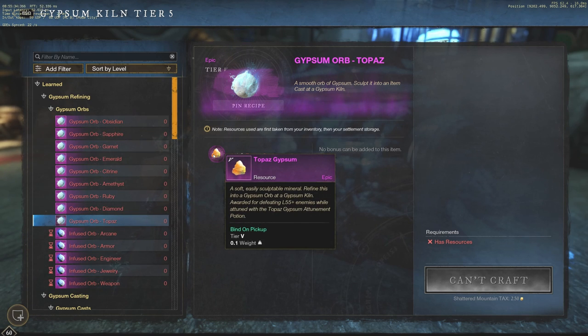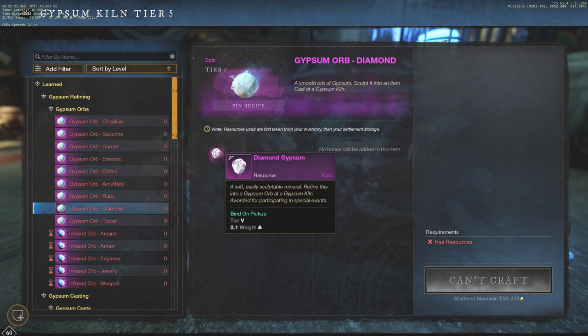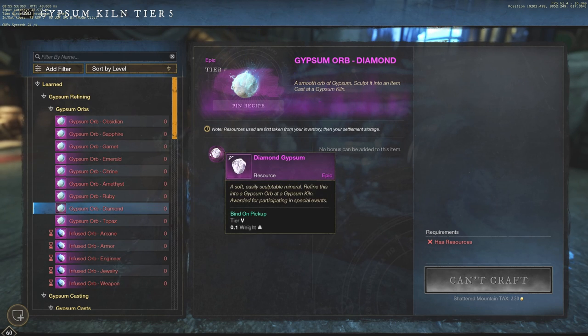Definitely do this if you're running World Tours in New World — they'll give you the option to kill many of those mobs. A Smooth Orb of Gypsum can be sculpted into a cast at the Gypsum Kiln after you get that Topaz Gypsum. You can go to the Kiln and read each individual piece to learn how to get each one.